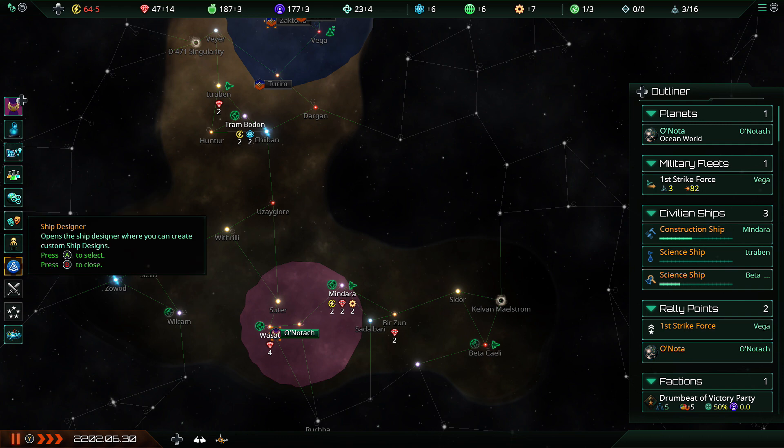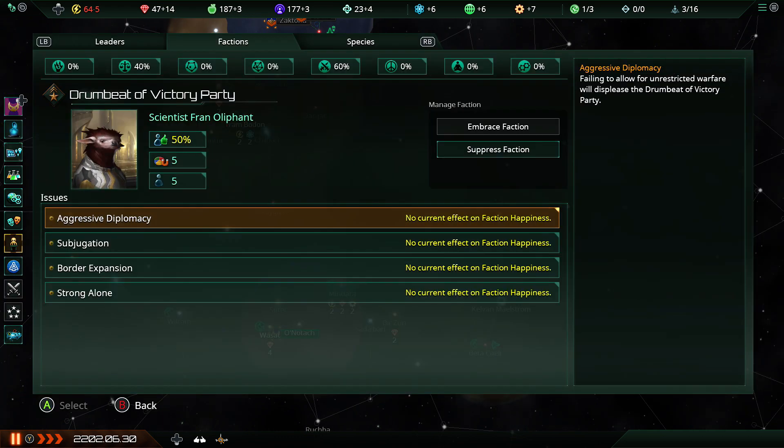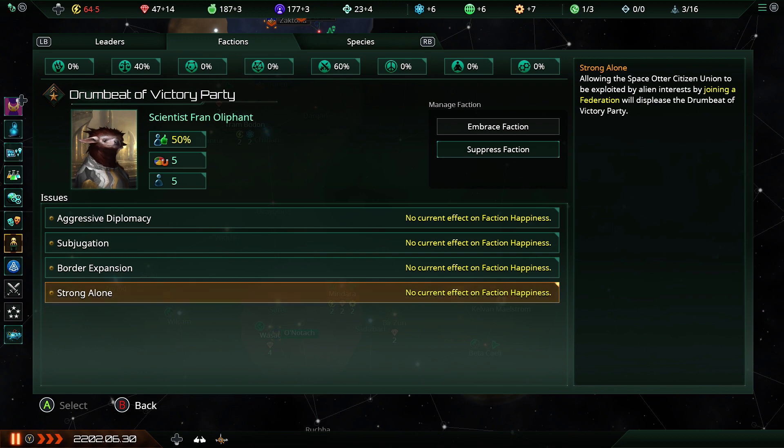Let's head over to factions to see if I can help cheer these guys up a bit. There's not a huge amount I can do — I think I've already got unrestricted warfare on. Subjugating is going to take a while, I don't have a fleet right now. I will totally expand my borders when the opportunity presents itself, and I can also just not join a federation.